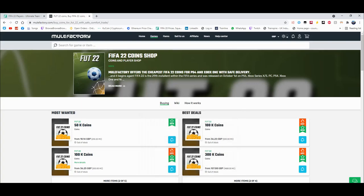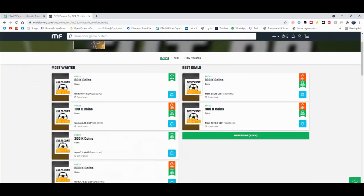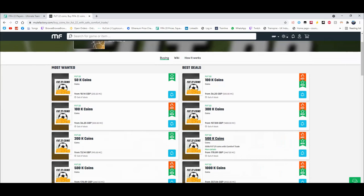For cheap and reliable coins check out MuleFactory.com and use the code Owen FIFA at checkout for a discount. They have loads of different coins — obviously prices will change as the game comes out. It's cheap, fast, reliable, comfort trade, 100% legit, straight to your account for the cheapest price on the whole internet.